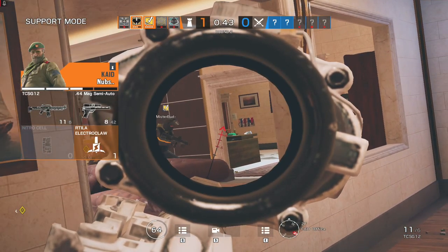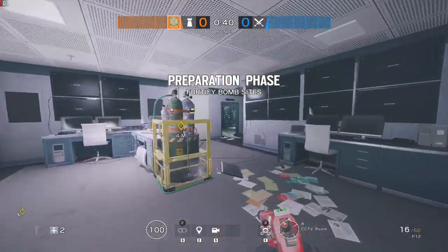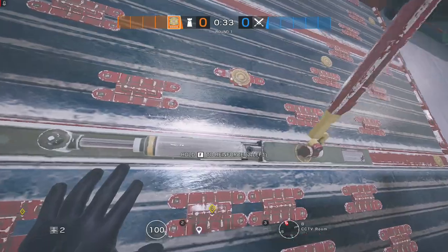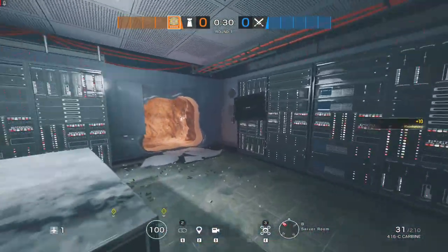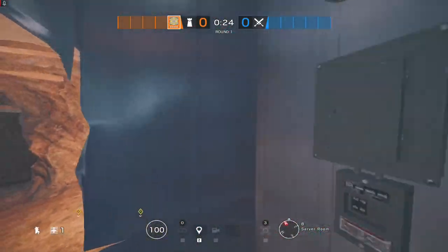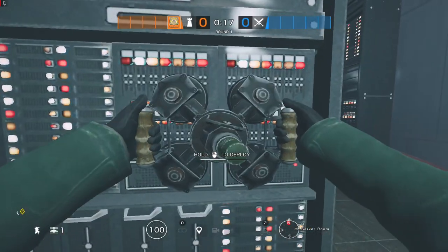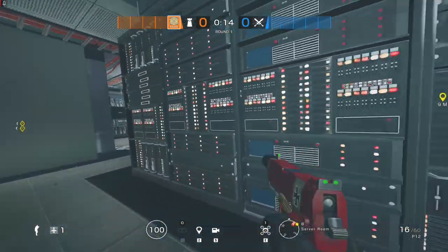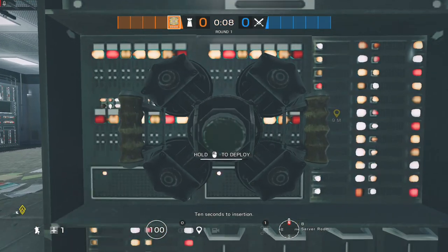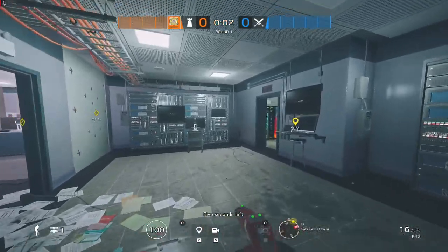Usually what people would do when holding down here is reinforce this wall. This is what I usually do when I'm playing Jäger down here — they reinforce that wall because they have to push it. I put some barbed wire right here, I use both of them actually. I'll put an ADS in the corner and then one right here just in case they burn this one, and then another one a little further over so I can't get naded from Blue. This is usually my setup down here.